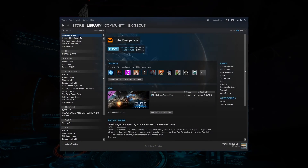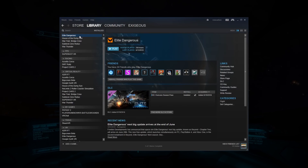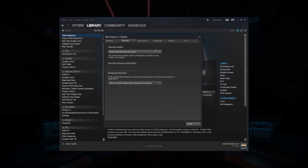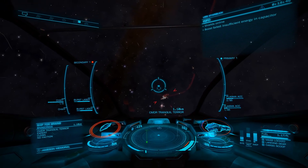As for installing the update in the most efficient way, Steam players will want to ensure Steam is open with updates enabled for Elite. To verify this, right-click on Elite and choose Properties. Then, on the Updates tab, ensure that automatic updates are set to always keep this game up to date.